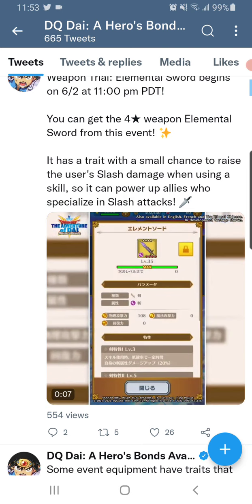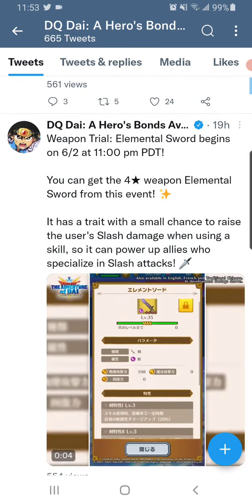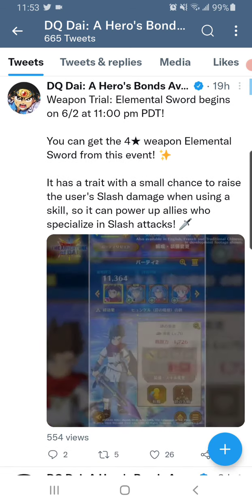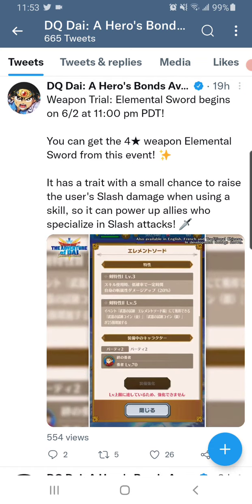Once we get the global release, we'll be able to see the traits and stuff for the weapon. Both of these weapons will be released on June 2nd at 11 p.m. PDT, so make sure you guys mark down your calendars for these two new potentially amazing weapons coming out.